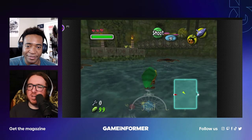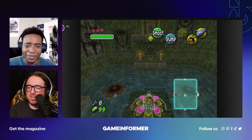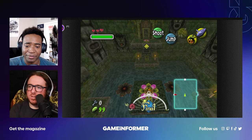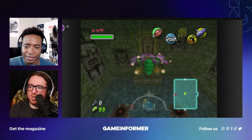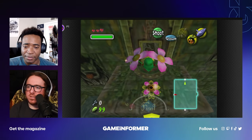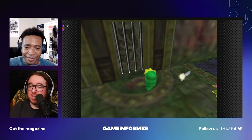I think you gotta swim over there. That worked — something I was like, it'd be easier as Deku because he can skip, it's a little faster. Wait to see the apex — there we go. Apex Legends, check out our cover story. Apex predator Link — Deku Link in particular.